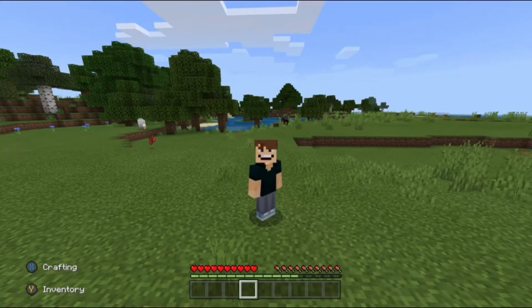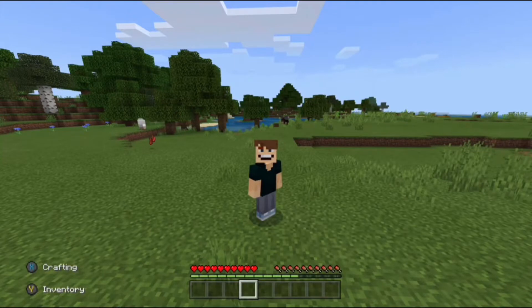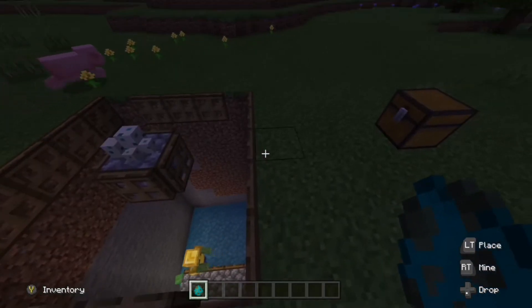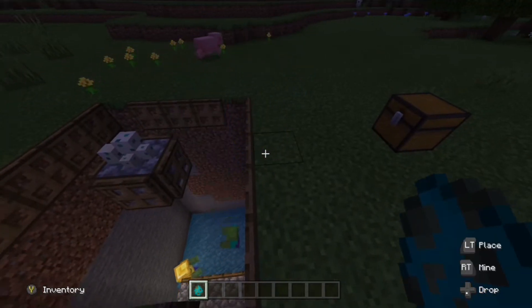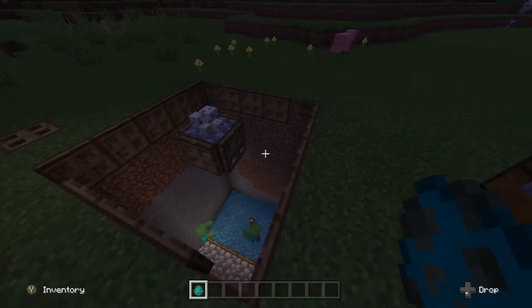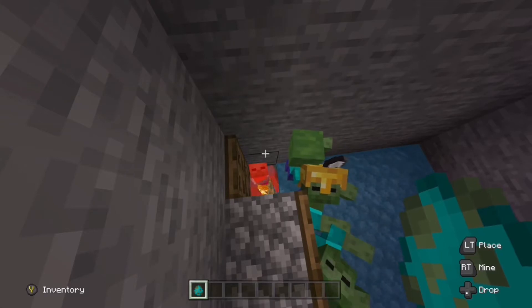There are two main types of mob farms: this one, and one using a spawner. Without a spawner, you have to make a really big farm for it to be efficient. But today I'm going to be showing you how to make a small mob farm that actually works. While it definitely isn't the most efficient farm, it works pretty well for how small it is and how easy it is to make. Mobs are automatically killed and all the drops are put into a chest.